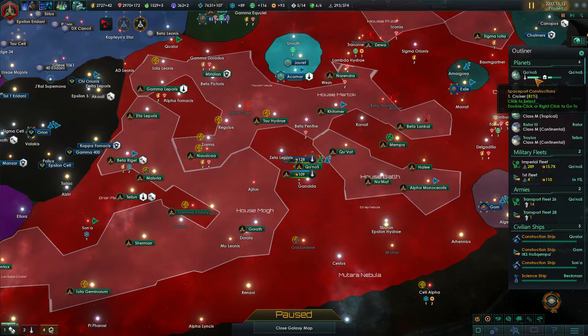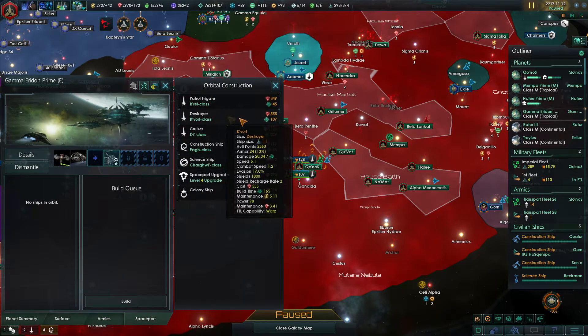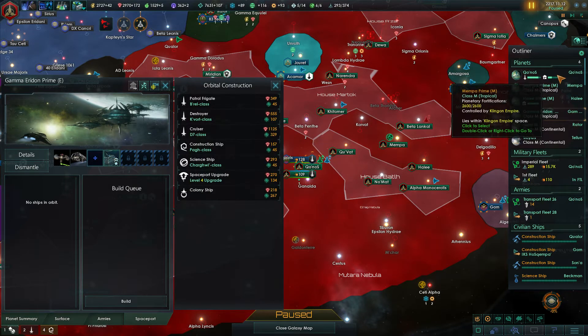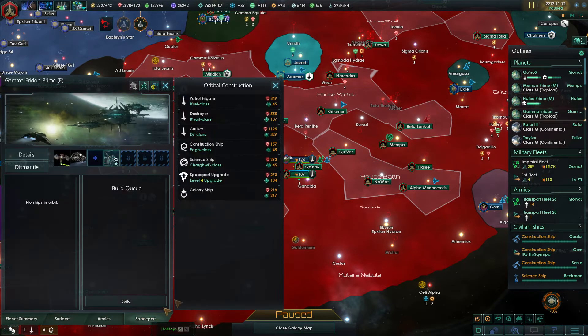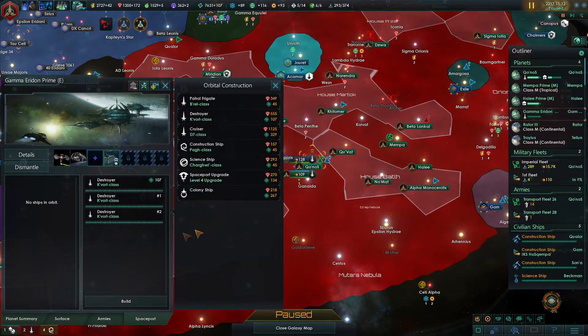At least we'll be able to build a couple more ships, and I think we might make those ships more destroyers. We have orbital dockyards and the Fleet Academy, so why not go for a couple more destroyers? I'm going to queue up one additional cruiser since this one is going to be finished. Wait — we might actually want to use that time. We're going to need a thousand, so we'll probably just queue up enough of them on Gamma Aridon Prime. That's too many.